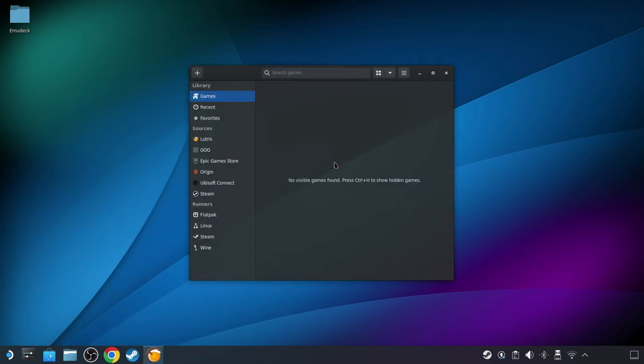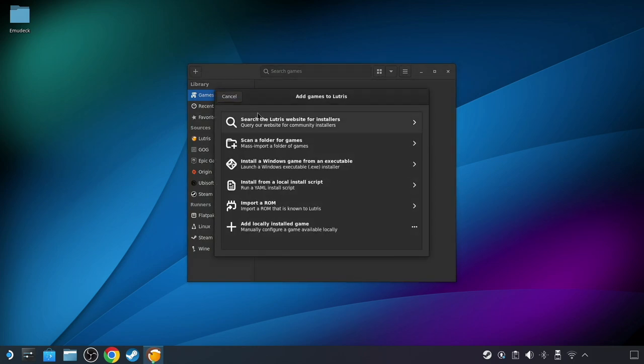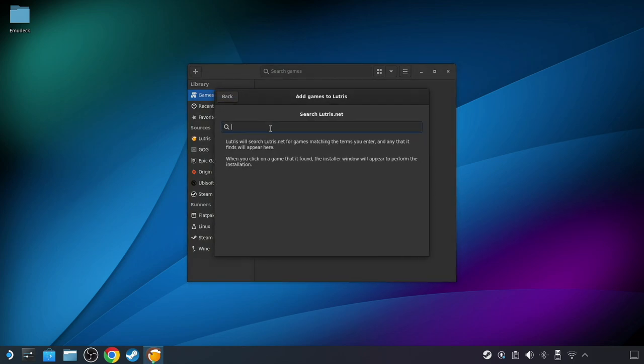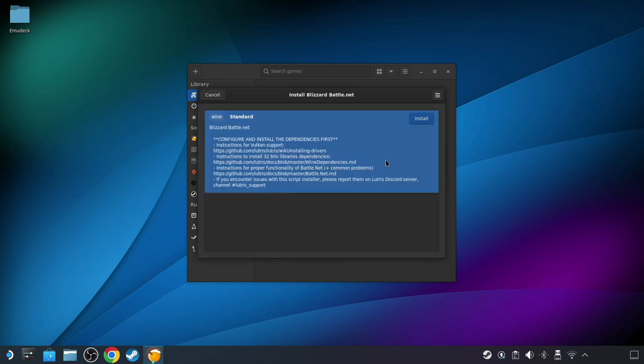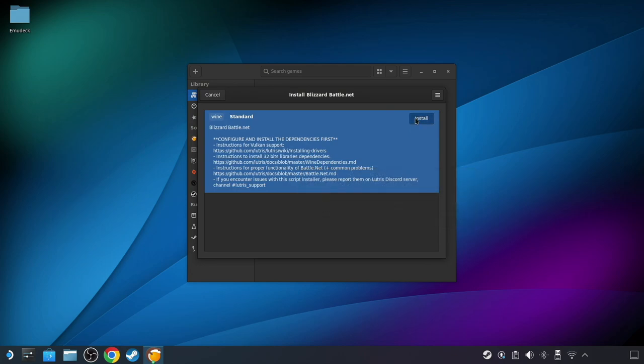After the Lutris interface appears, click on the plus sign in the upper left-hand corner to add a game, then do a search for Battle.net and select the top option when it returns. Once you've started the process, there might be a few notifications of prerequisites that also need to be installed. If those show up, just make sure to click through to install those as well if needed.